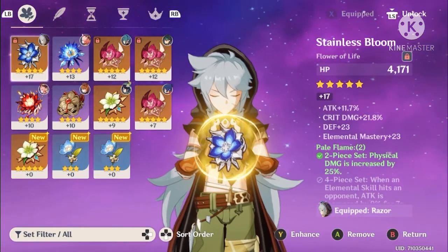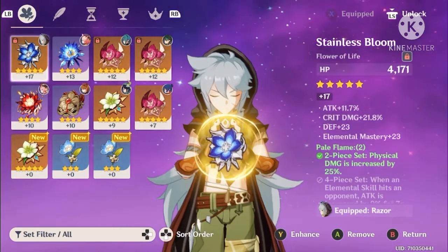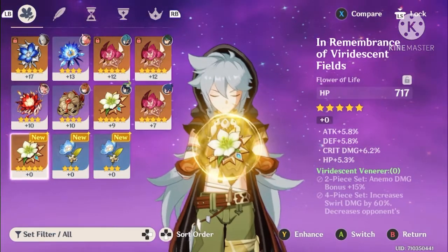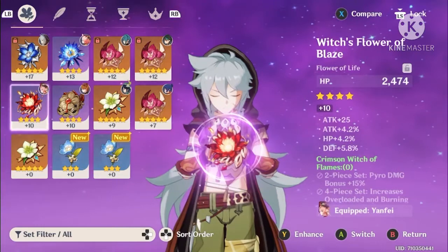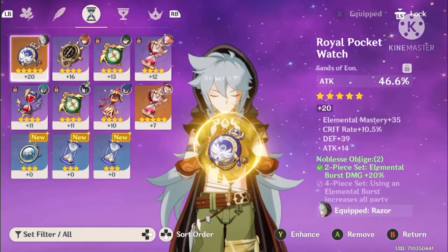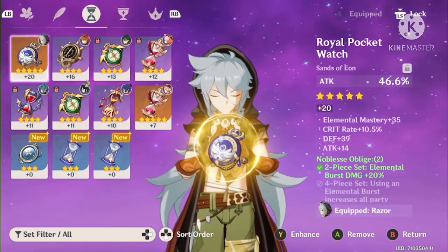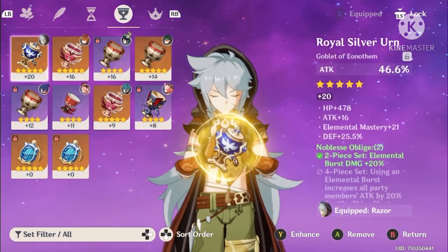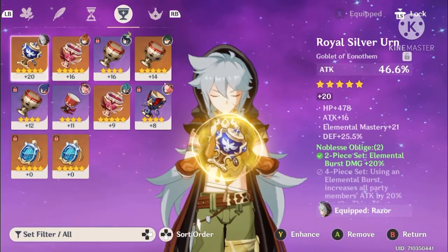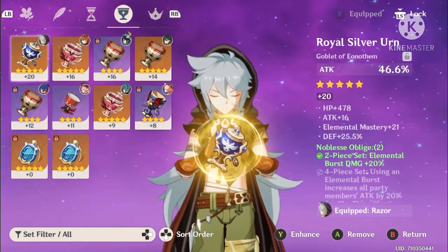If you take it off that character, you might accidentally fuse it into something you don't want. Next is my timepiece — I have attack percent as the main stat because I want as much attack as I can get, and I have crit rate rolls. Usually people would put physical damage bonus on a Razor, but I prefer to go with brute force over physical damage. I suggest you go physical damage though.